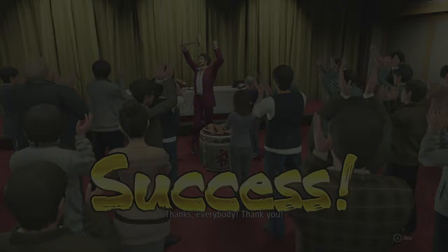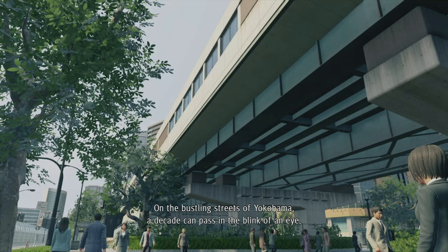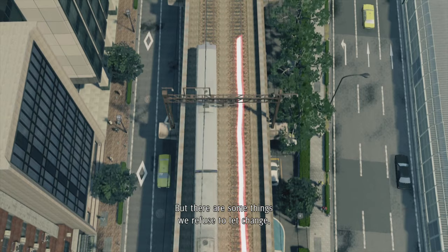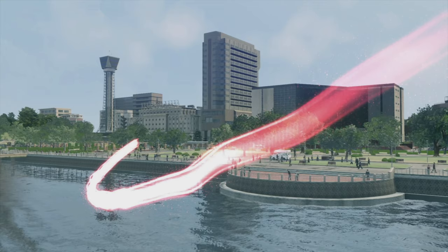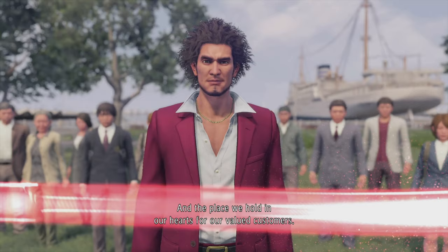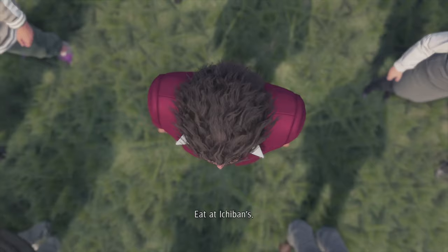On the bustling streets of Yokohama, a decade can pass in the blink of an eye. Time marches on and people come and go. But there are some things we refuse to let change, like the uncompromising flavor of our senbei and the place we hold in our hearts for our valued customers. At Ichiban Confections, your smile is our number one priority. Eat at Ichiban's. We are Ichiban Holdings.